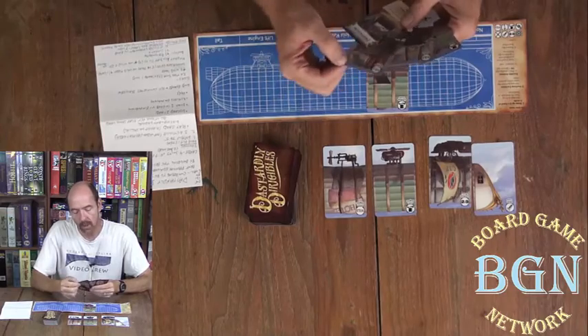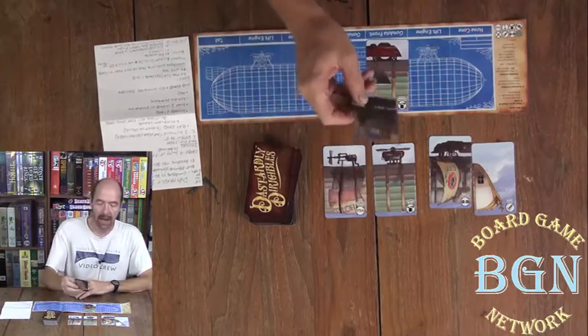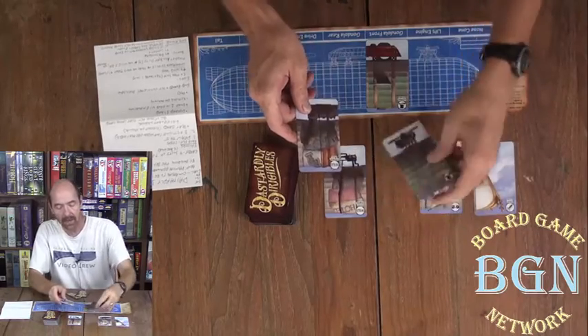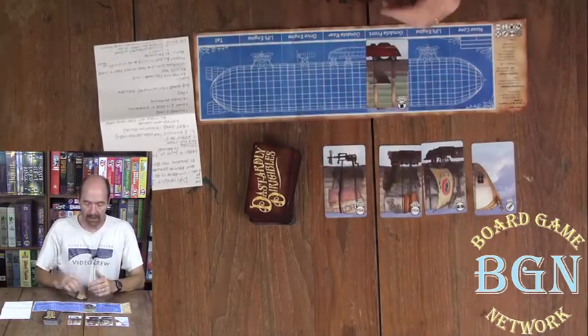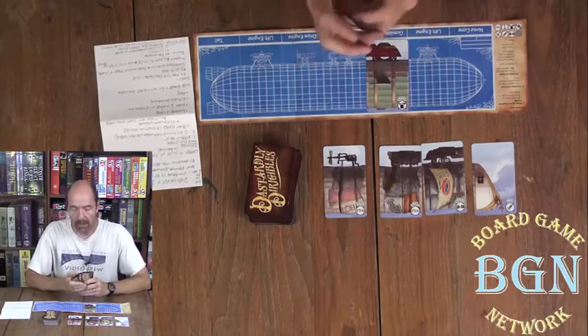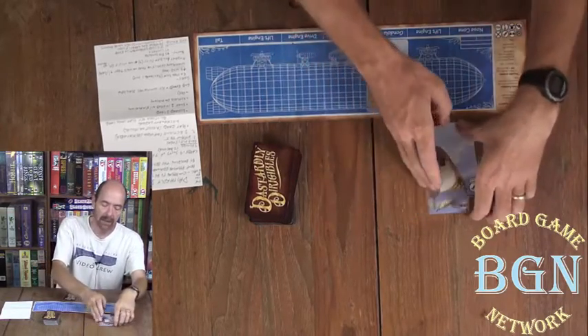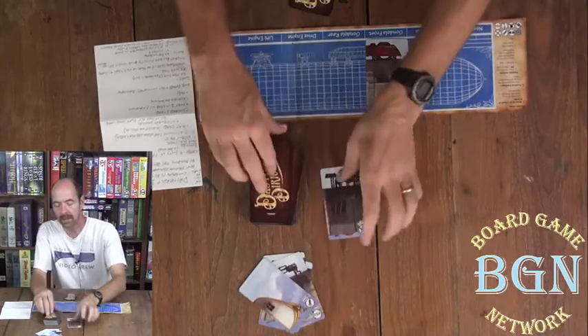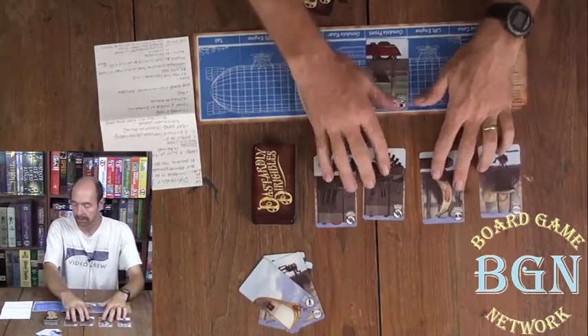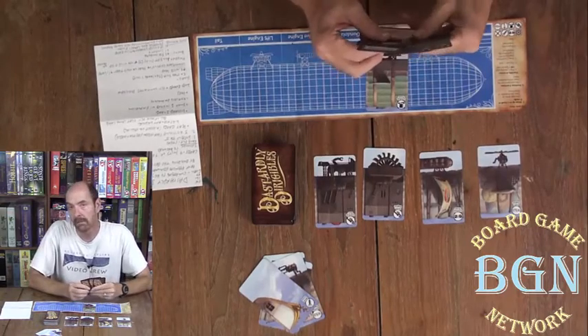Another action is to swap a card in your hand with a card out in the Emporium. This is called the Emporium. So if you want a card out there and want to get rid of one in your hand, that's an action. You can also replace the Emporium — those cards go to the discard and you draw four new ones. Or you can pass.